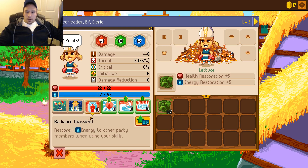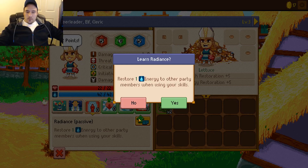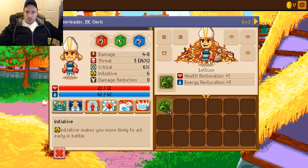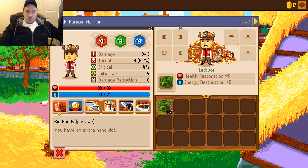And we can do that too. Alright, for her we can do Radiance - restore one energy to other party members when using your skills. We might as well take that. Short 12 health to any party member, we can take that. She's out of skill points so we'll stop.